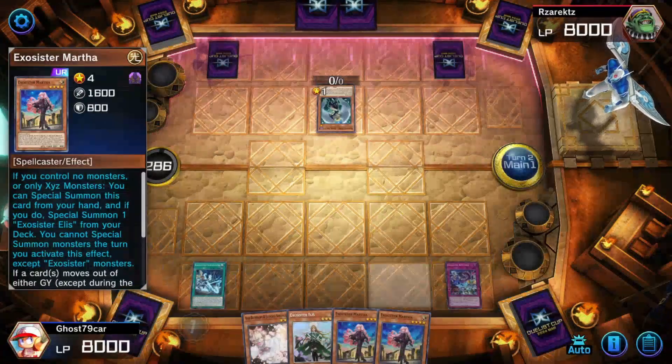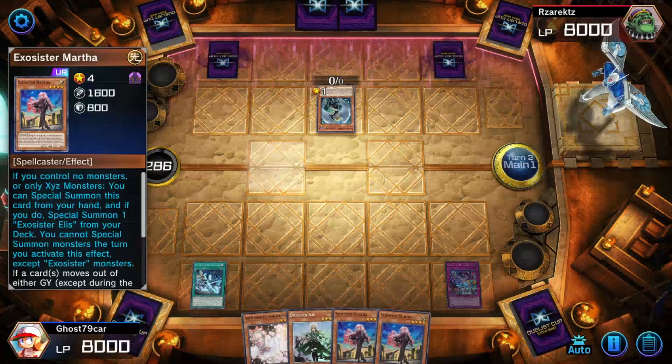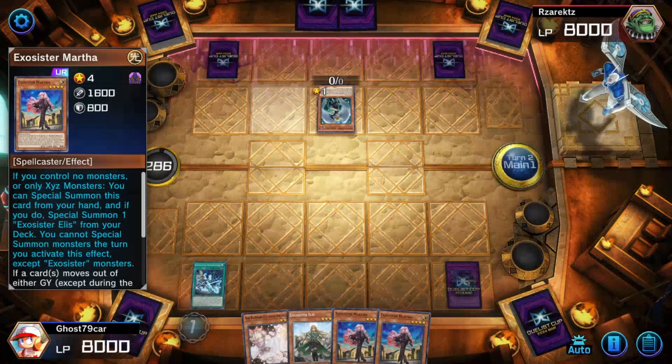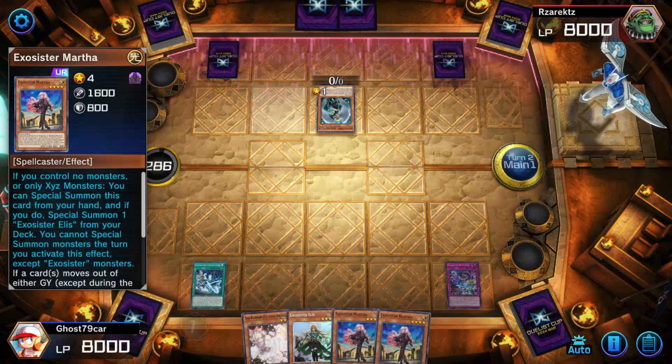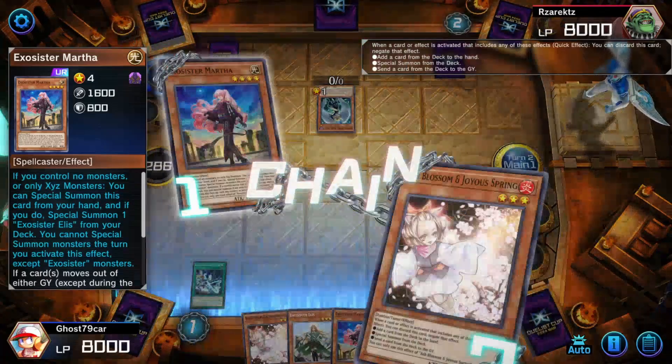Pretty much with Martha, you activate her effect and summon her — I think it summons her partner. Because every Exosister revolves around two monsters. And he might Ash Blossom this... yep, Ash Blossom. There's that.